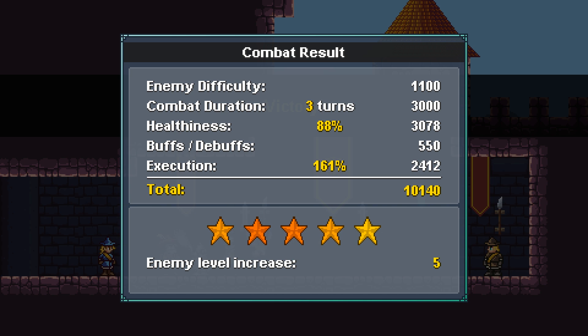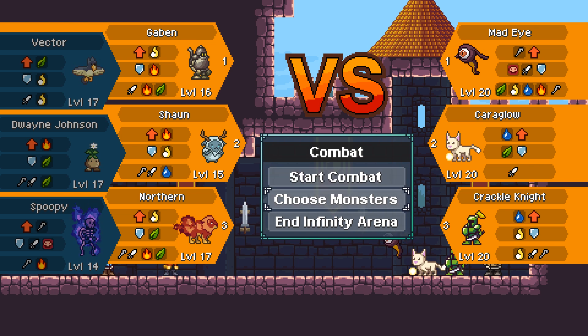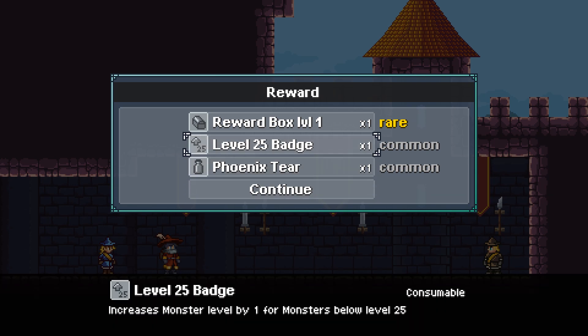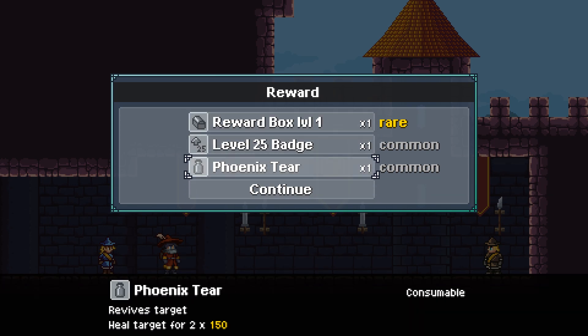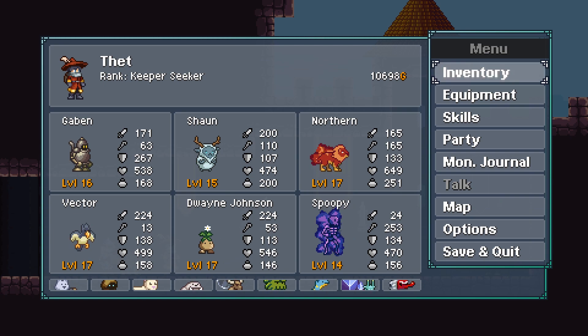Enemy level increase 5? Oh god, what? We can't win this — they're level 20. You've reached level 20 in Infinity Arena, apparently! Gave us a rare reward box, a level 25 badge, and a Phoenix tier. Okay, so that's how that works.